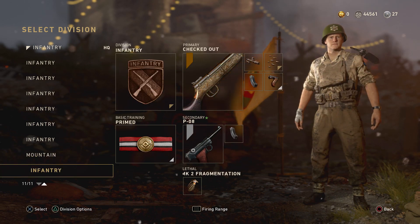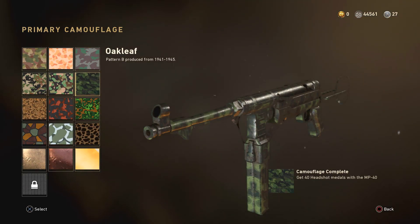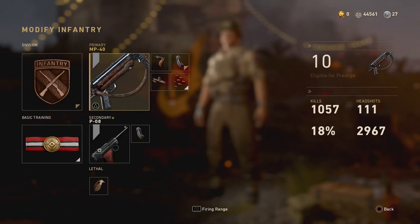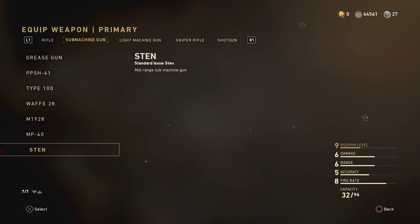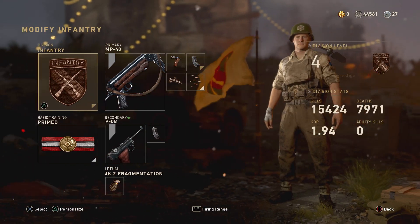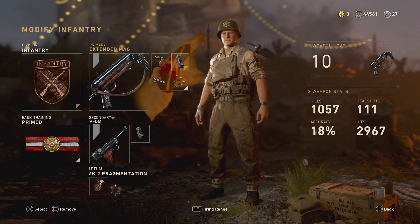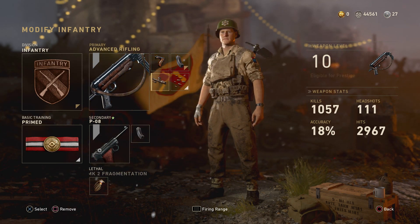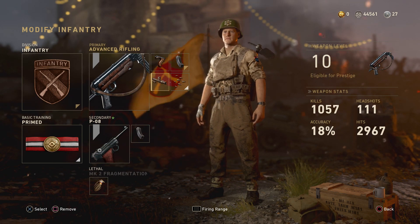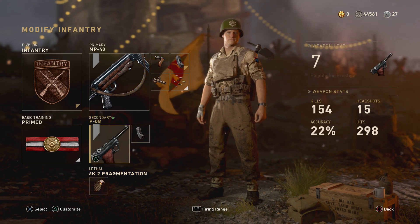Here's the class. We have the gold camo on there — I don't have diamond yet, I'm almost there. I need two more guns to get gold: the M1920 and the WAFT, then we'll have diamond SMG. For the class setup we've got the MP40 grip, extended mags, advanced rifle, and rapid fire. It's a really good setup. Secondary is the PO8 with extended mags, and a frag grenade.